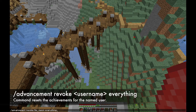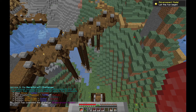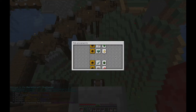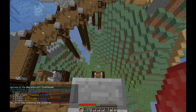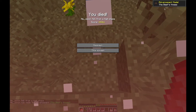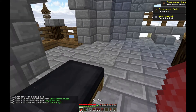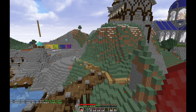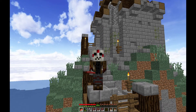You use the command: advancement, revoke, player name, everything. This reinstalls the whole pack — you'll get the install splash screen once again for the Hermitcraft pack. Once you do that, you're not going to have any advancements except for any you retained because of level count, but you can go ahead and jump off and die and your advancement will be given to you. The problem is everything you've already done you're going to have to redo, or give yourself the commands and honestly give yourself the achievement if you've already completed it.